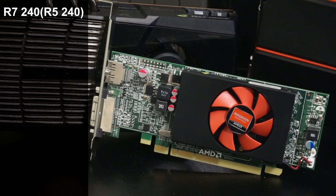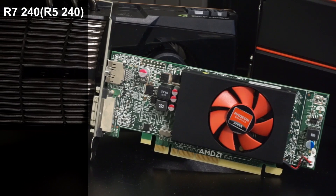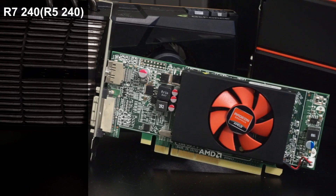The card you actually see here is an R5 240 that I got for $40 new online. The only difference between an R5 240 and the R7 240 is that the R5 240 is an OEM equivalent reference design card. As far as the stats go, they are exactly the same.